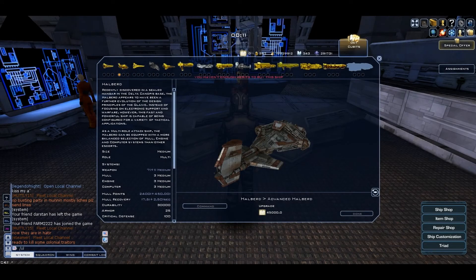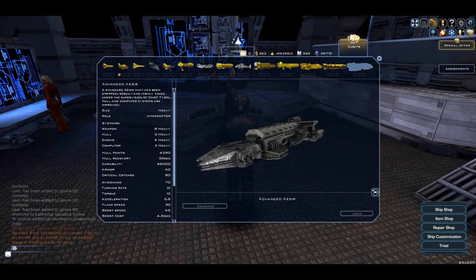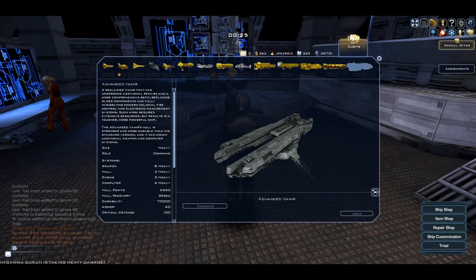The next ship is the Halberd and this is its only camo. The next ship is the Acer and this is its only camo. The next ship is the Veneer and this is its only camo.